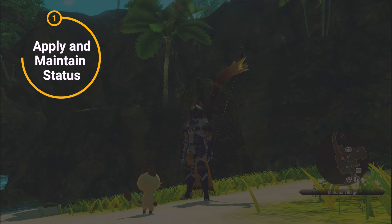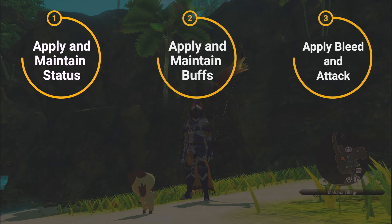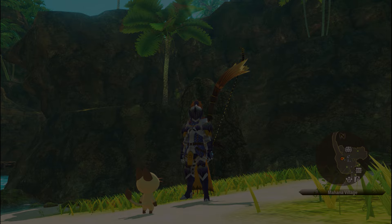Let's see how to use this build. Your first priority is to apply and maintain any status on the monster to proc Salt in the Wound. Your second priority is to apply and maintain buffs — either Merciless Roar from Nagakuga or a Waystone. Finally, apply Bleed as much as possible and spam weapon skills from your rider. Let's take a look at a fight so you can see what it looks like.